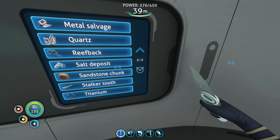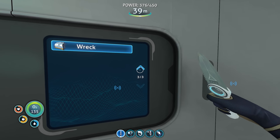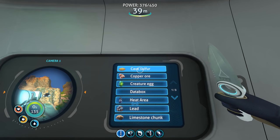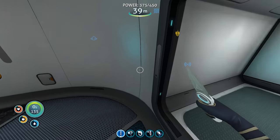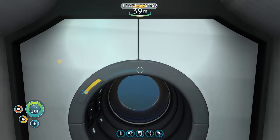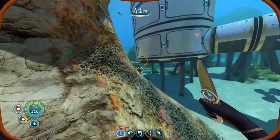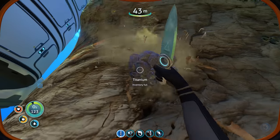Limestone chunks are basically rolling the dice every time I break them — is it going to give me titanium, lead, or other stuff? There's also wreckage, salt deposits, sandstone chunks. So whenever it's in the menu like that it's not showing me a specific thing. Let's have it scan for limestone chunks and see what it picks up. Limestone chunk right there, just picked one up! This scanner room is going to be so helpful — there's one right outside my base that I didn't even see.